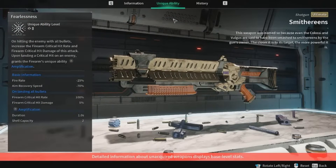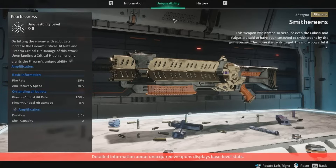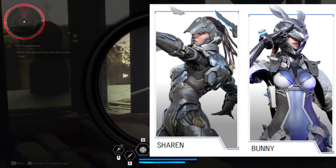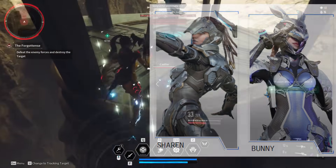The first weapon is an Ultimate Shotgun called Smithereens. For every weapon we're going to be looking at, the Special Ability is at the top, and the basic information shows the negative points to each weapon. The Special Ability for this weapon is called Fearlessness — on hitting the enemy with all bullets, increases the firearm critical hit rate and firearm critical damage, and upon landing a critical hit, grants the unique ability Amplification. You get a minus 25 in fire rate and minus 70 in aim recovery speed. This weapon is great for a crit build character like Sharon or Bunny.